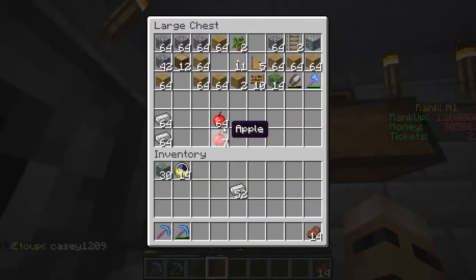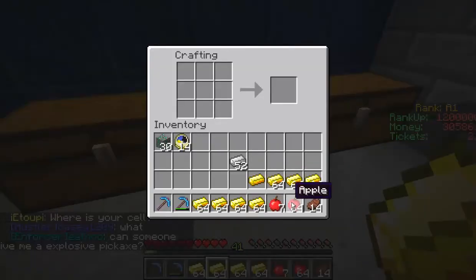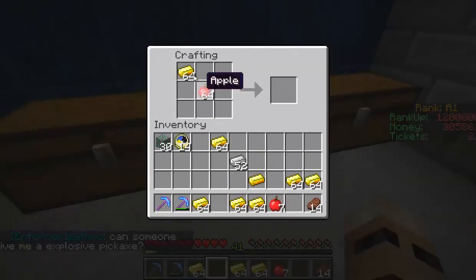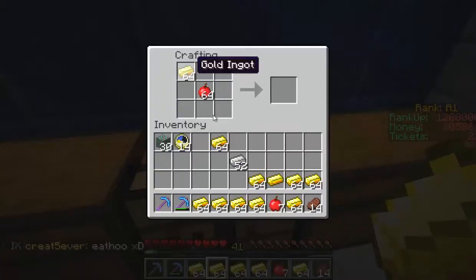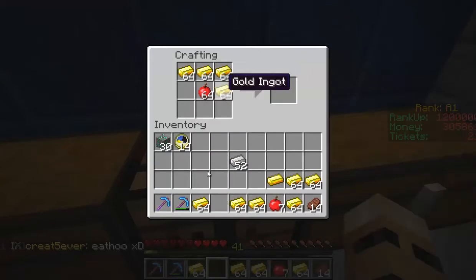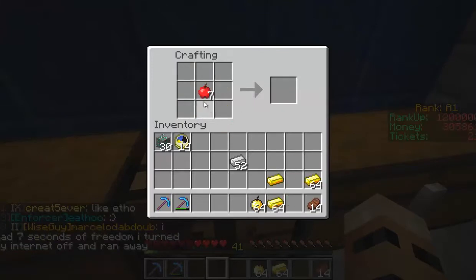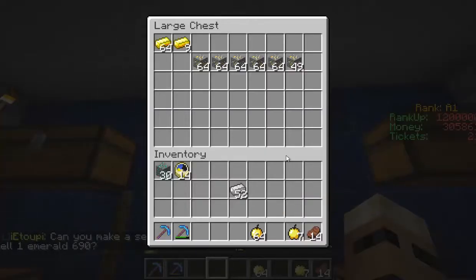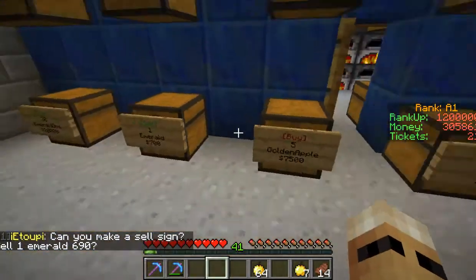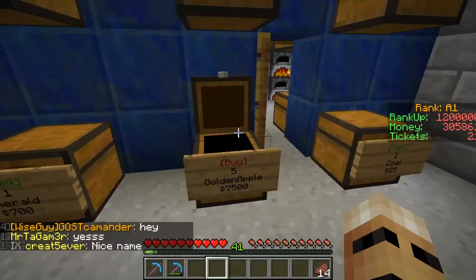We've got more apples here, so let's get the golden apples prepared to sell in the shop. I wonder if we can make 64 golden apples - let me check if we have enough gold. We can make 64 golden apples, which should give us quite a bit of money. I was worried I wasn't going to be able to use all this gold, but between golden apples and other uses we'll use it all. We've got a stack and a bit of golden apples, and I'll take these to Johnny Apple for about $30,000.